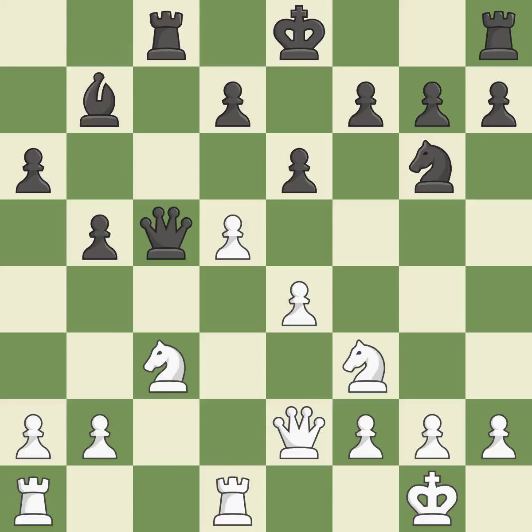The rooks are linked by this, making it easier for them to work together in the future — it is ideal. The rooks can see each other now, allowing them to provide mutual defense. This threatens to kick a knight — it is best.